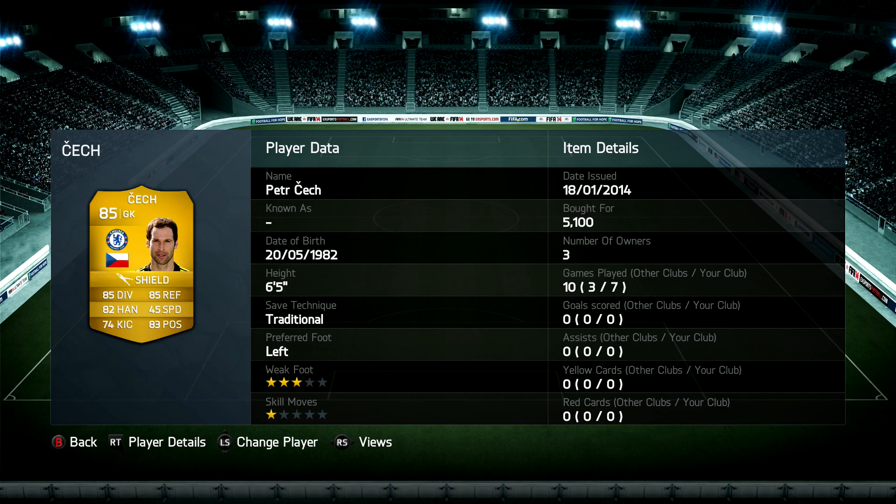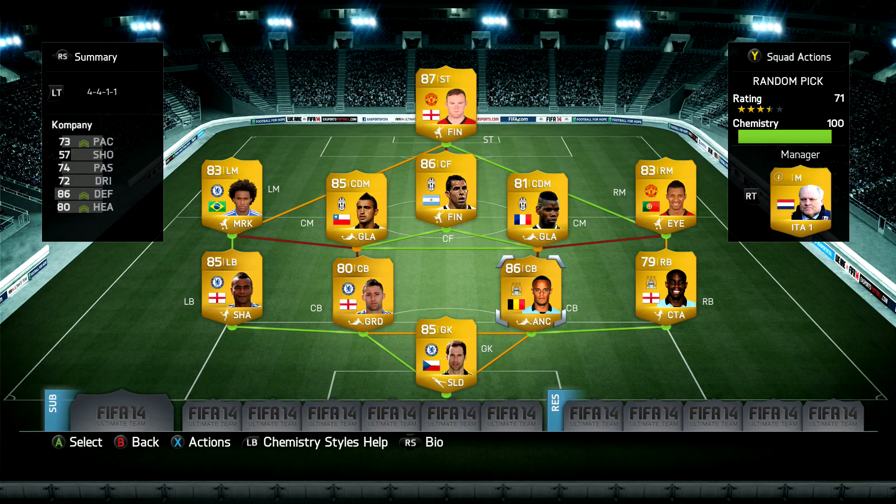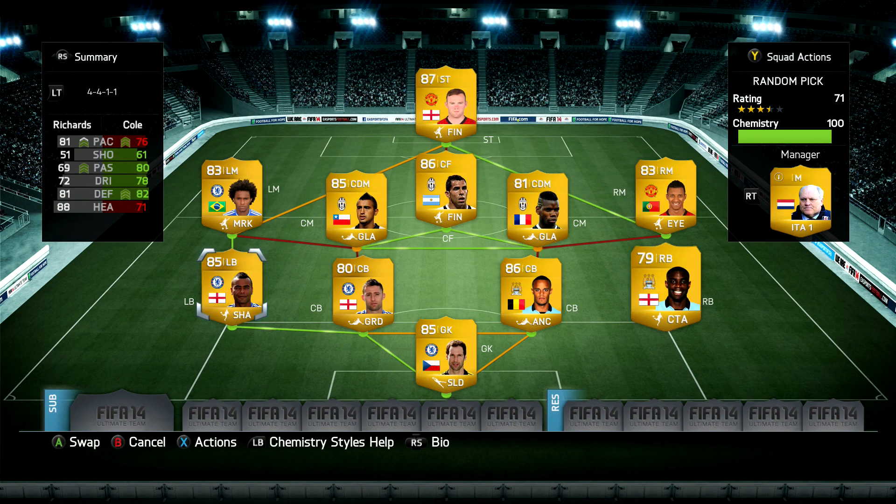Petr Cech I found to be absolutely incredible — I'd give him five stars for value for money because you can get one of the best keepers in the game for just 5,000 coins, and a 9.5 out of 10 overall. That's probably one of the highest ratings I've ever given on the Random Pick — he was so good.